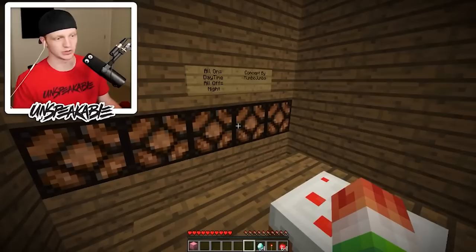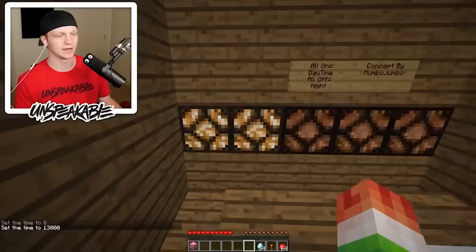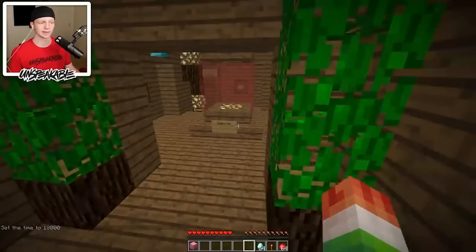If we do time set zero, they should all turn on because it's daytime. If we do time set 1800, which is like midnight, the lights turn off because now it's pitch black — don't go outside, there are creepers everywhere. It's basically a clock because there are no windows since we're underground.